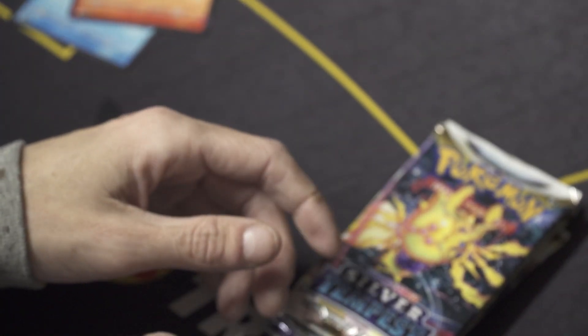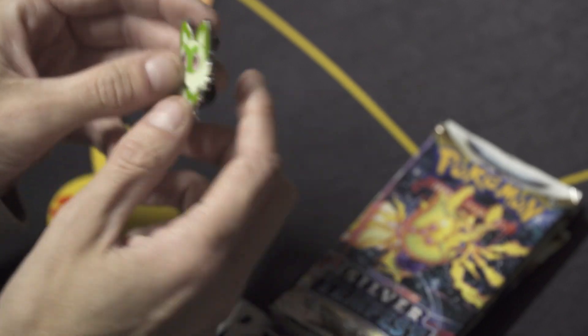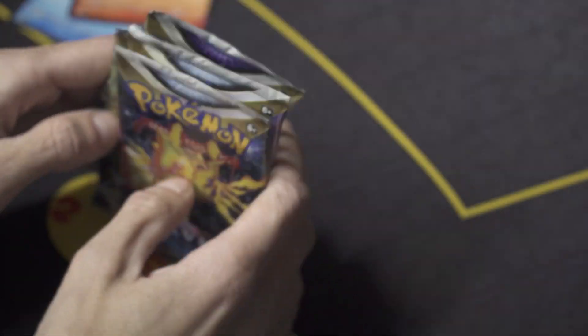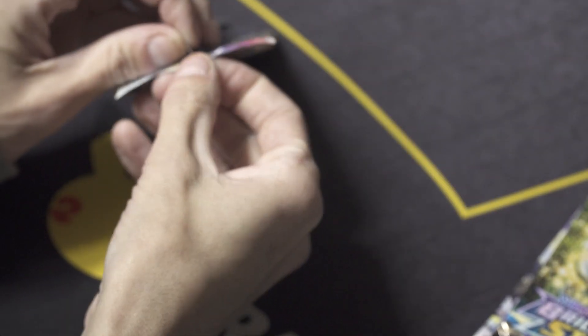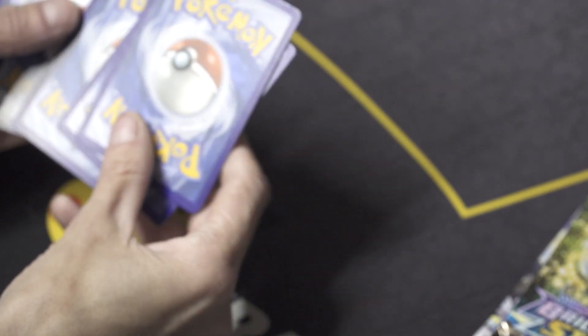And then of course we get our little pen for Sprigatito — nice. Four packs. This is a twenty dollar box so we get four packs: two Silver Tempest, two Brilliant Stars. We'll go back and forth starting with Silver Tempest. Silver Tempest is Lugia's — Lugia's are cool. I like Lugia, I will take them please and thank you.